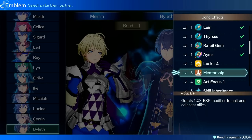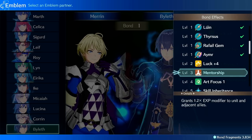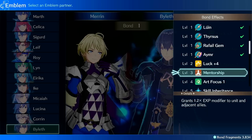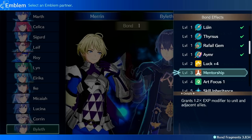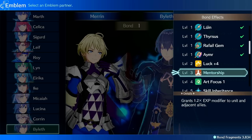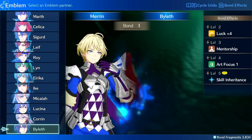Another one that's really good is Mentorship — this goes without saying. This one plus Canter should probably be your top priority. Getting 20% extra XP and granting it to adjacent allies is absolutely insane. And I haven't tested this, but it might stack. So if you have two units next to each other and they both have this, they might both get 40%. If you get up to like four units together they might all give each other — potentially up to 60% bonus XP. So that's a pretty good one.